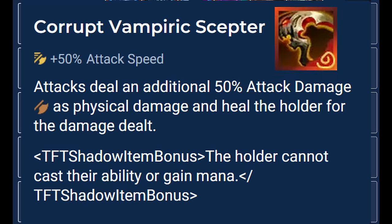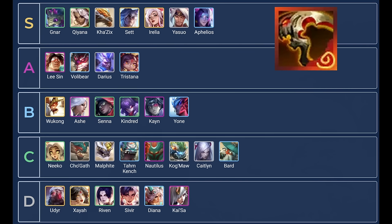Cropped Vampire Acceptor: attacks deal an additional 50% AD as physical damage and heal the holder for the damage dealt. The holder also cannot cast their ability or gain mana, and they get 50 attack speed on the raw stats. The way to look at this item is to completely disregard what the unit does and instead focus on the traits and the natural stats of the user, because there's no casting. You have to consider what they're giving up in their comp and how much of their damage is reliant on their cast.